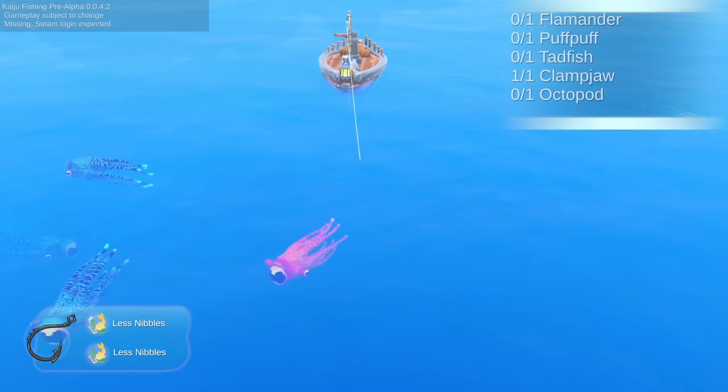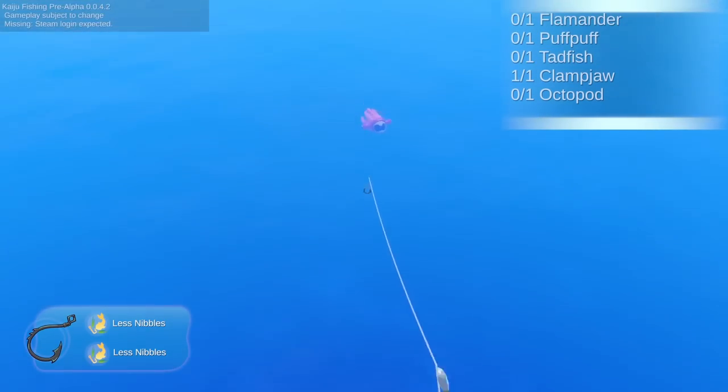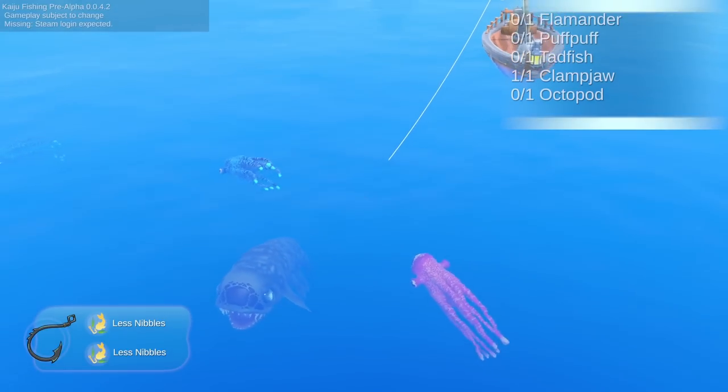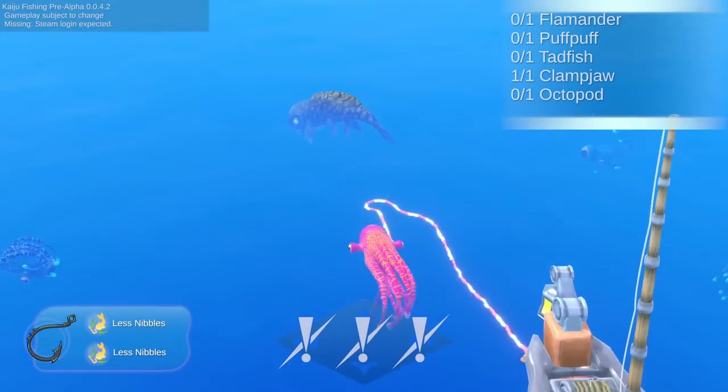There's plenty of little octo thingies here — I really want that pink one. Nope, don't want the blue. Give me the pink. The blue one's interested again — don't want you, fine. Let's put the hook over here so it's more in sight. Here comes the pink — yes, he's nibbling. And oh, he's on — very nice.